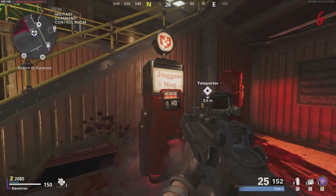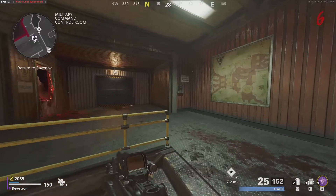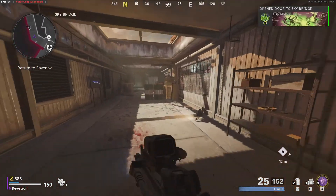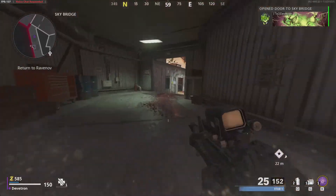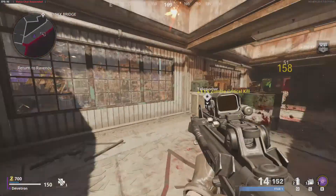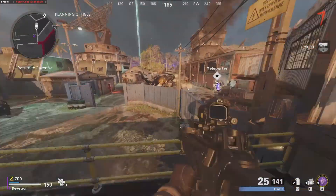Oh, never mind - Juggernog is right there! How did I miss that? There's another door here. So let's kill the last zombie, get Jug, grab a couple more perks, and see what the teleporter is all about. There is some stuff here I don't know if it's all locked.